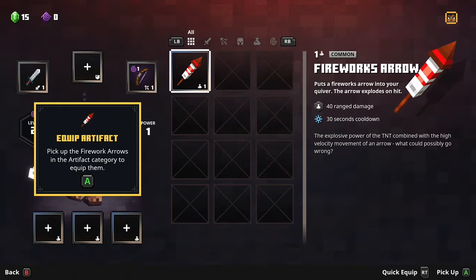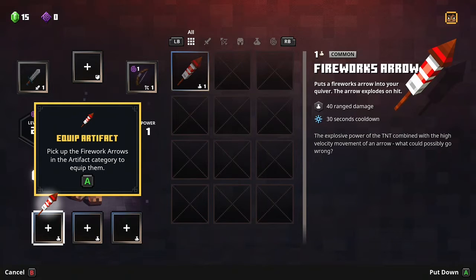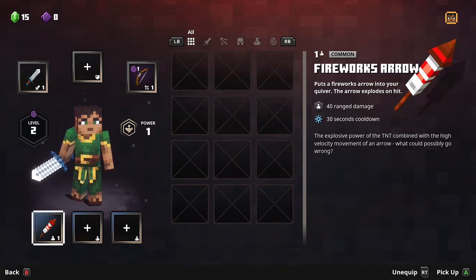Inventory opened. Fireworks arrow power 1. Equipped. Fireworks arrow power 1. Press B for back.